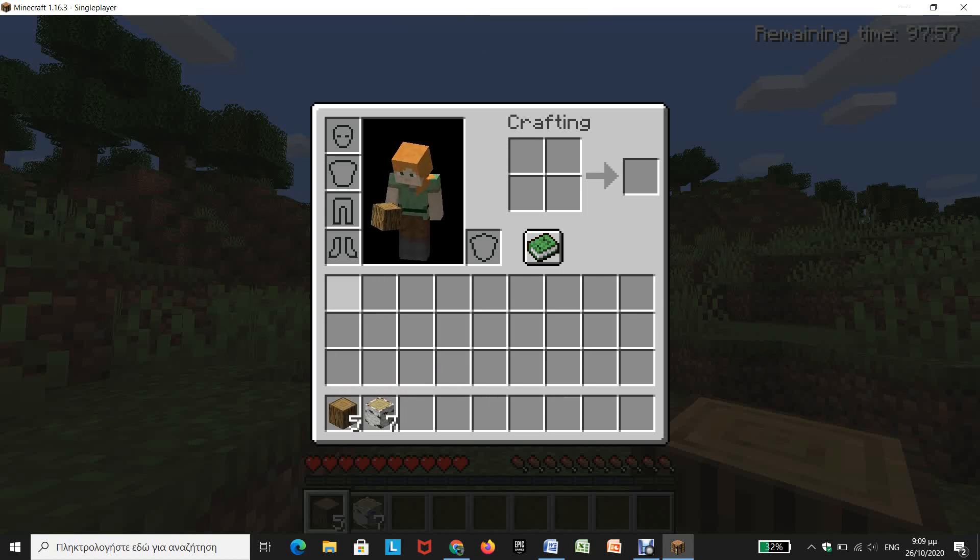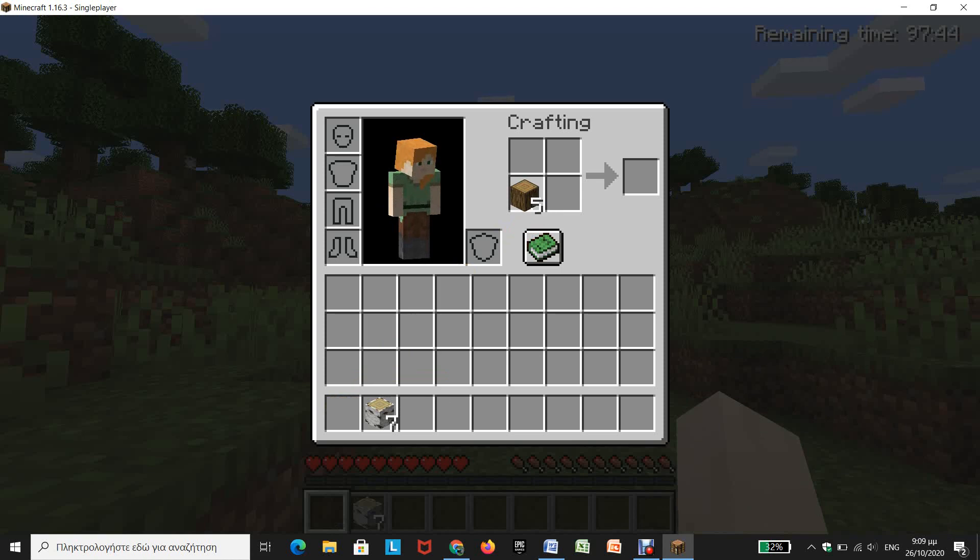Four times nine is 36 — I'm terrible at math, sorry you guys. Now, this is our crafting station.